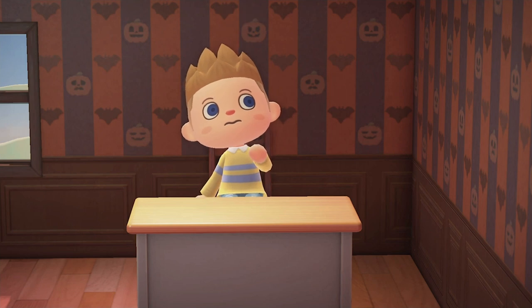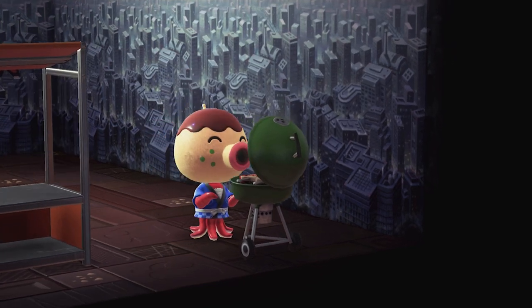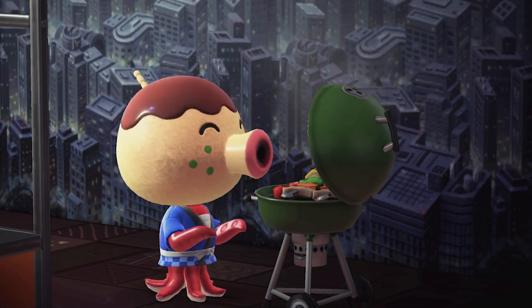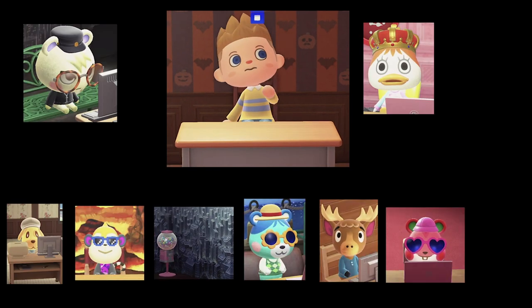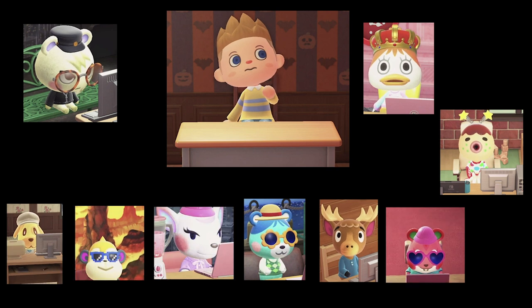I've been getting a lot of requests lately to make stores owned by my very own Animal Crossing villagers, whether it's Apple making an Apple store or Marshall selling cool hats. I really like this idea, so I went through a list of all my villagers and decided Zucker, the president of my island and arguably the fan favorite, should be the first to get his own store.